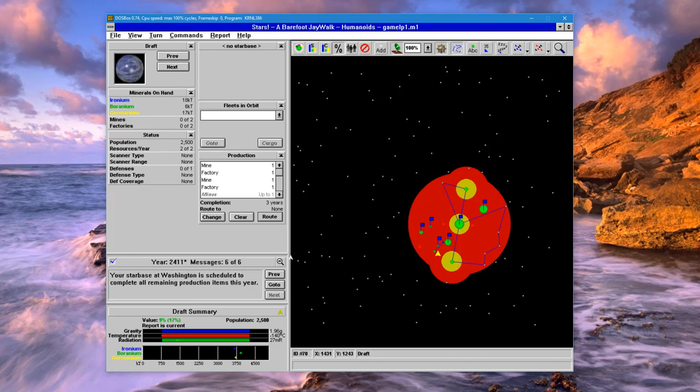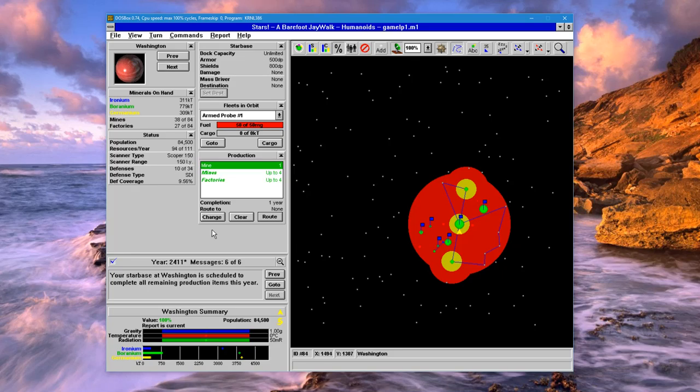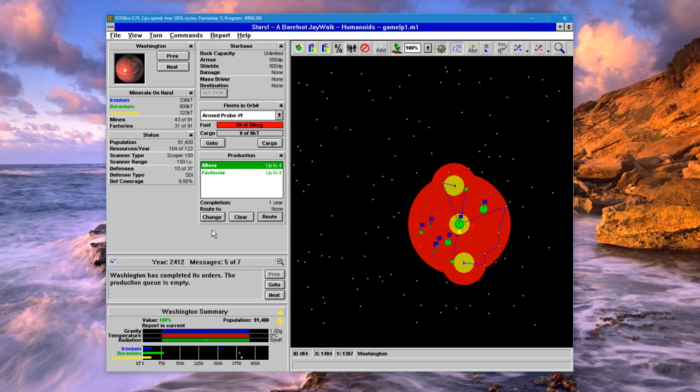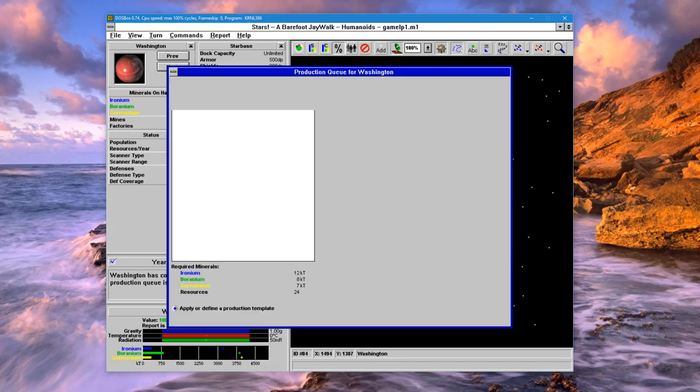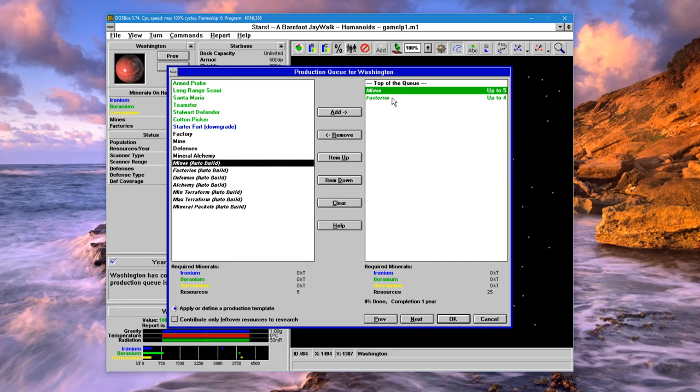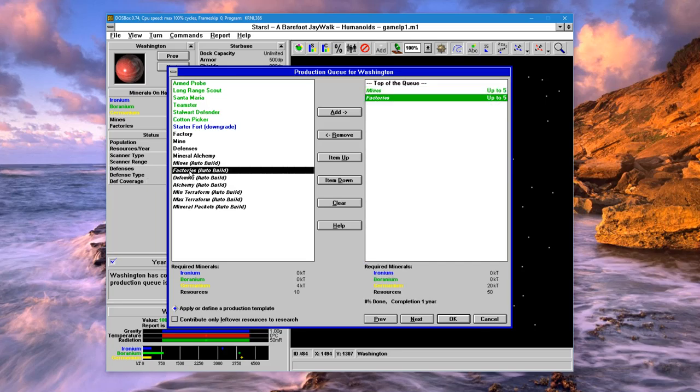At about 84,000 population our growth should go pretty quickly now. Let's change this and bump up the number of mines and factories. You can also Shift-click and Ctrl-click to add multiple of each item in the build queue as well.